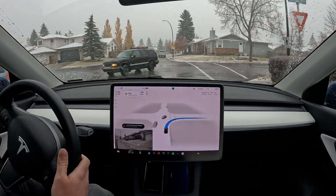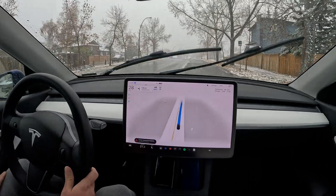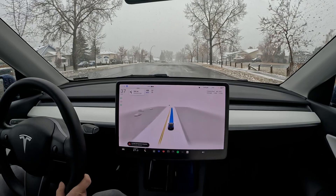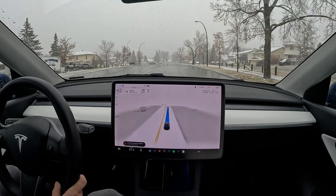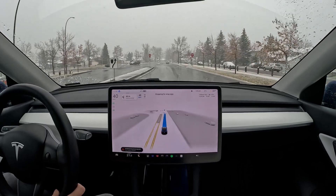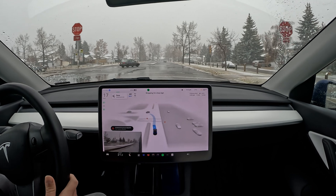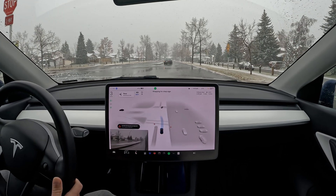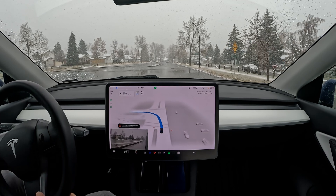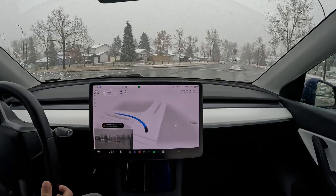Coming up to this yield here, it's not really checking visibility to the left — it's kind of just driving through, which is not great. I did look left and there was no traffic, but that behavior wasn't really good. We've seen this before even without snow: FSD treats the yield sign by just passing it without yielding or checking for visibility.